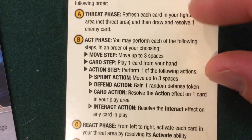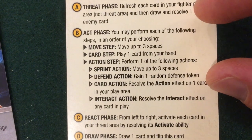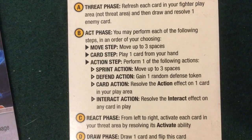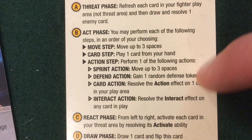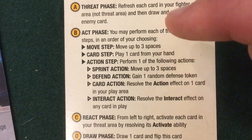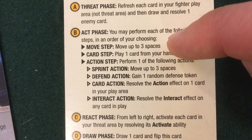We've done the threat phase. I didn't get a new minion which was nice, but now Dimitri is a lot more dangerous. We're moving into the act phase. I'm going to use my action first to try to defeat Anastasia right next to me, maybe play a card as well, and then move to help my friend.